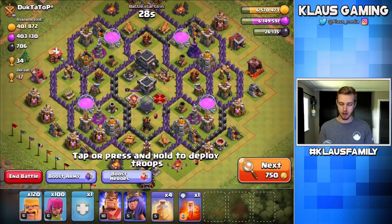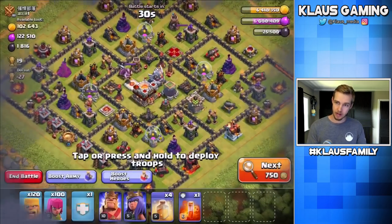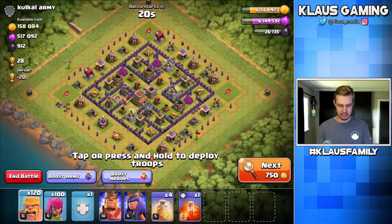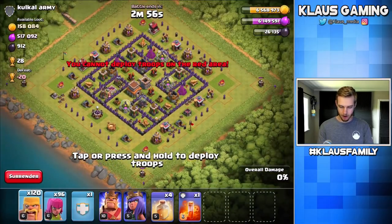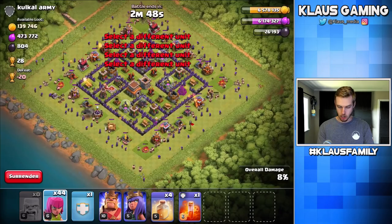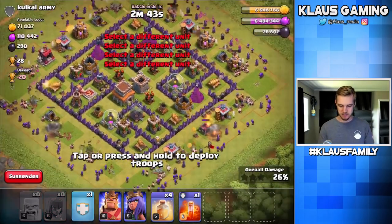That Town Hall was upgrading and those walls were terrible — that person was rushing. No bueno. Let me find the perfect base. I can't pass up half a million Elixir — that's the whole point for Barch, right? The whole point is to rake in all the Elixir necessary for a brand new Town Hall level. That's why Barch is so amazing. Half a million Elixir on this base, and I bet we're going to get all of it.